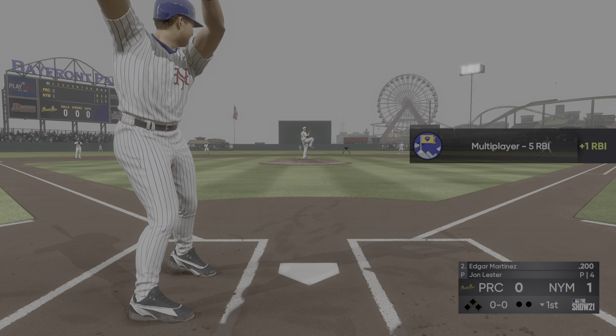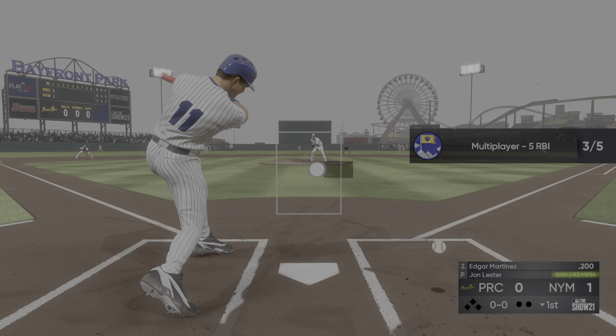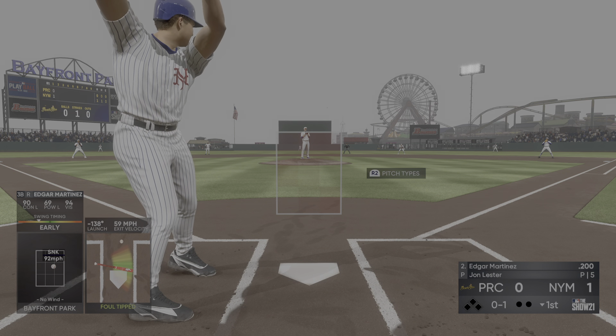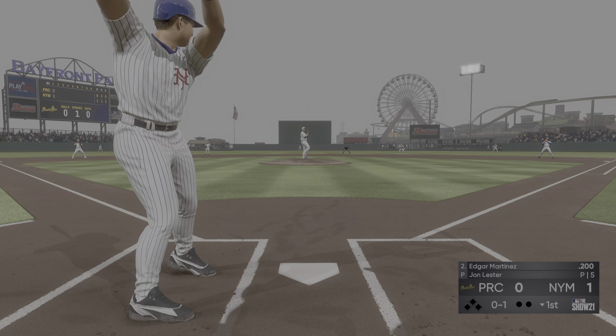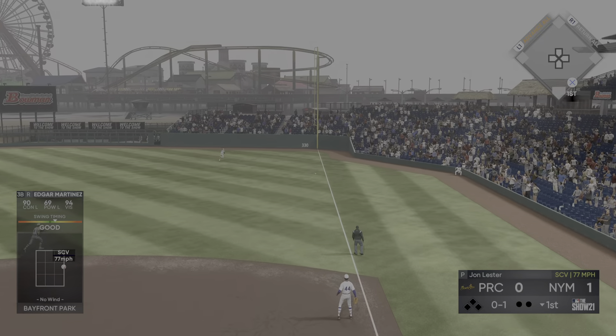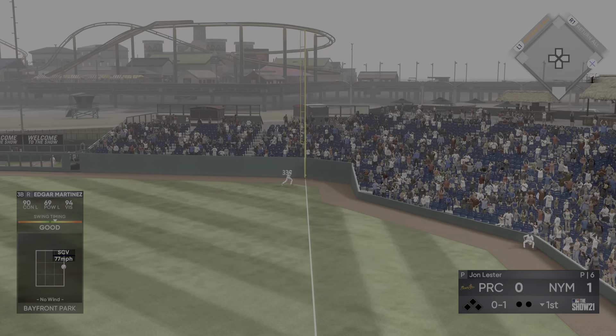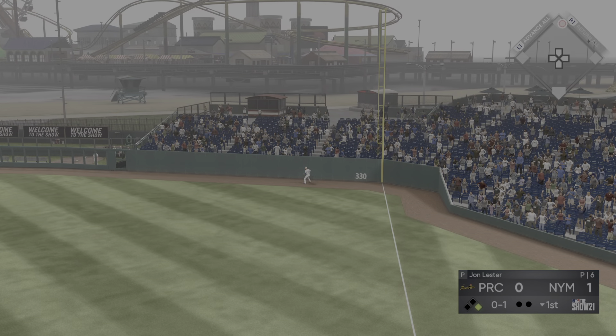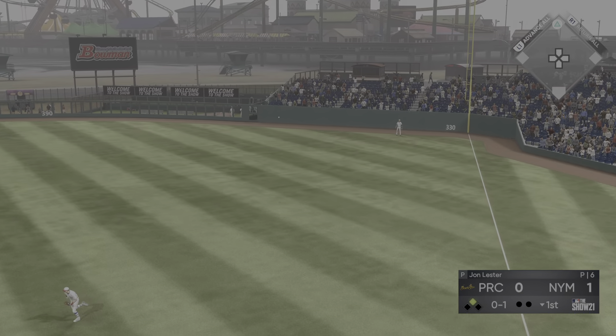And that will bring in DH extraordinaire Edgar Martinez. He chops at a sinker — this one's top foul off to the right. Into the windup, here comes the 0 and 1. A leap but he can't bring it down — base hit! And this will find the wall deep in the corner, and he'll pull into second here with nobody out.